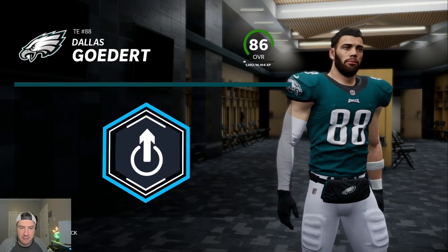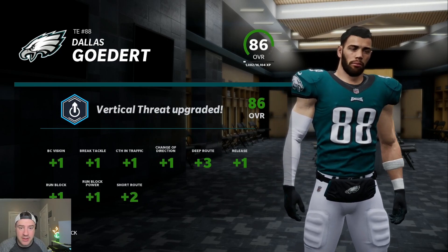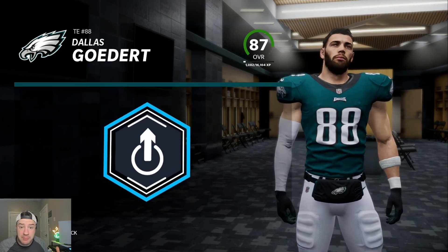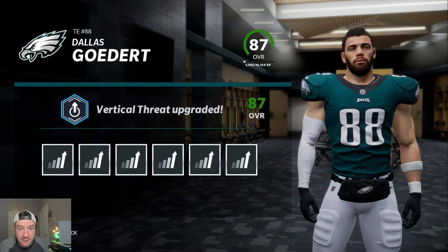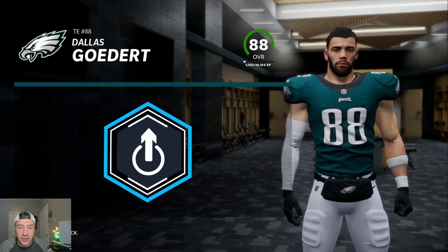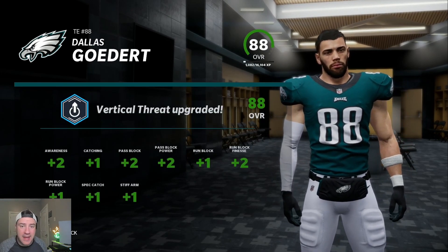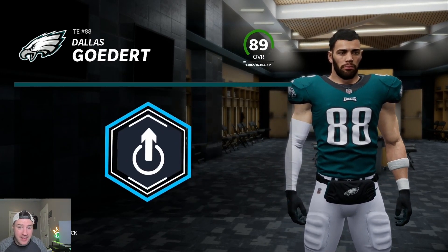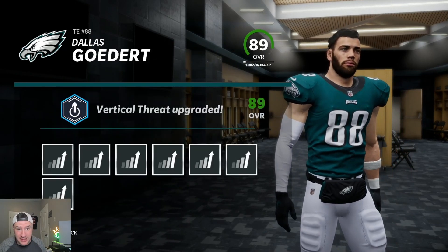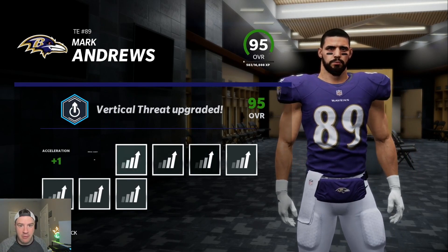I use two tight ends in my scheme, so it's super important for me to get as many speed upgrades as possible. For speed upgrades, I go with vertical threat. Tight ends get insane numbers of attribute boosts during each upgrade. Make sure you pay attention to what upgrades you're actually getting — some of these are crazy, like release, change of direction, speed, acceleration, and all the different route running abilities.